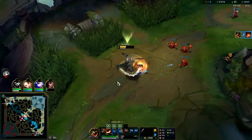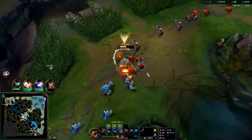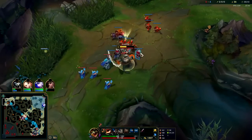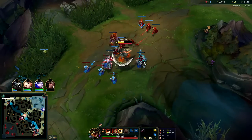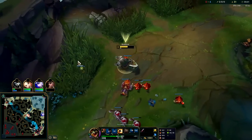This lane is now over. To win this matchup as Gnar, you don't want to push Renekton in because you give him too much space to chase. And when Renekton has a lot of space to chase, he will kill you. That was Gnar's main mistake.